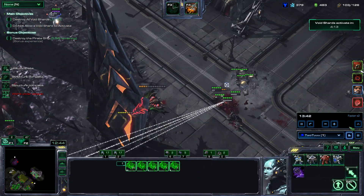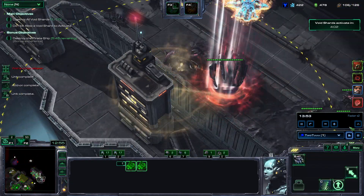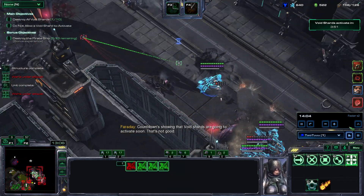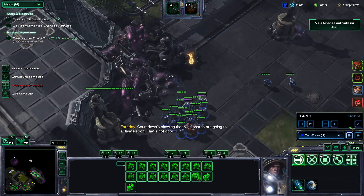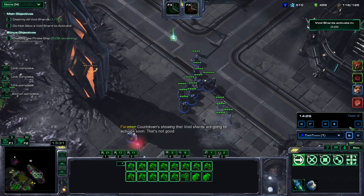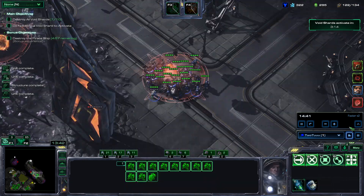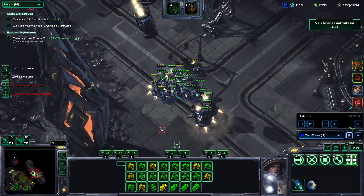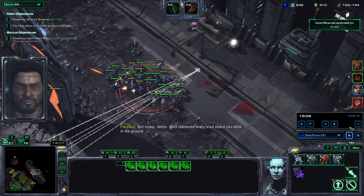Broodlord's kind of annoying — better kill it before I lose too much. Now there's a far one, so the banshees — the dust wings — will kill that, and then shift click to the other ones while I continue building up a force at the center. This force in the center gets group number three and I'm getting more gas and a fusion core because I'm going to get a few battlecruisers. Maybe I didn't need them, but I think it pulled a lot, so that kind of sucks.